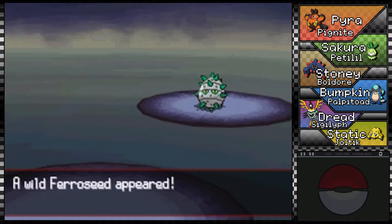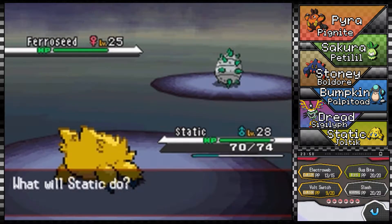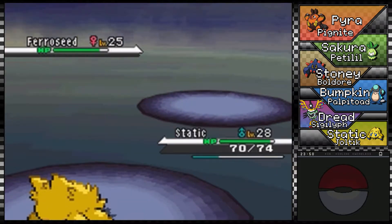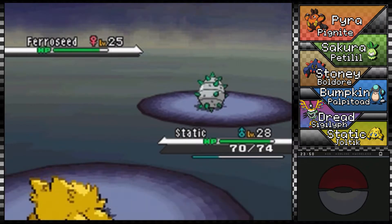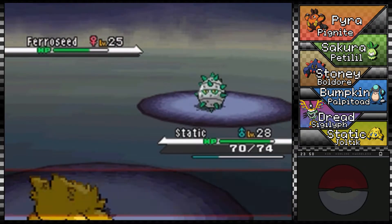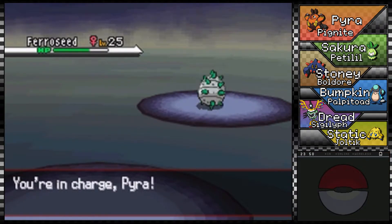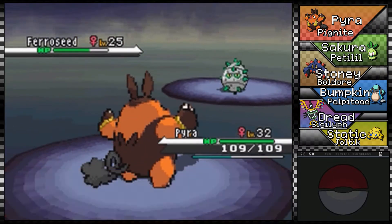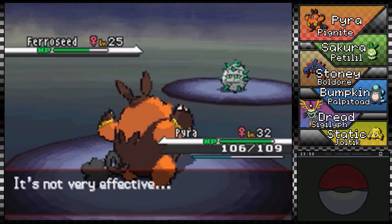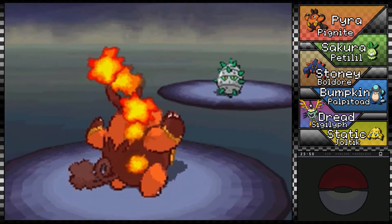Oh, another new Pokémon — Ferroseed! In my fun fact, in my X and Y playthrough I caught one of these that was shiny, so that's cool. I don't think I can actually do much damage against this thing — yeah, I didn't think so, it's part Grass and Steel. I'll do Volt Switch and get the free hit, even if it's not much. The obvious choice to bring out is Pyra since it's Steel and Grass type. This was also a Pokémon I considered, actually as a replacement for Hokage way back, but I needed a Grass type replacement sooner so I went with my choice and I'm happy with it.